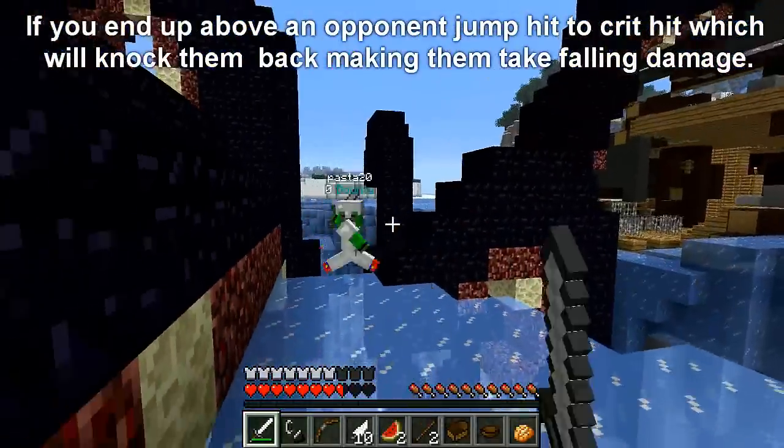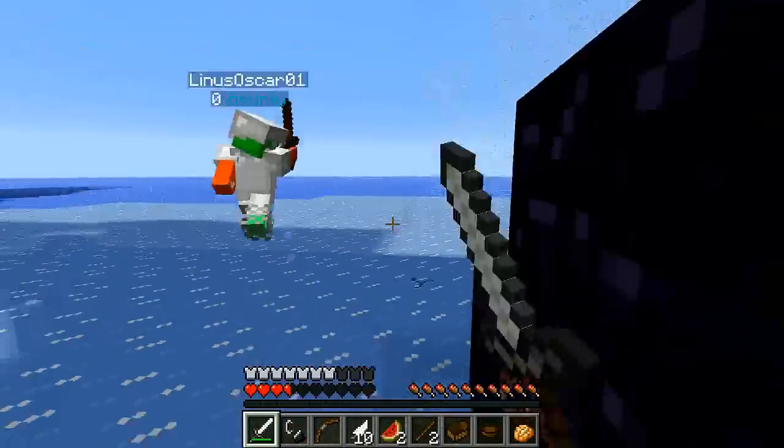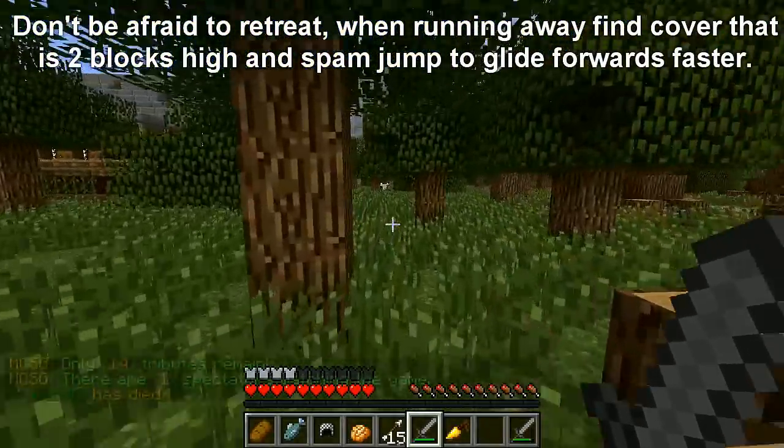The fourth tip: when you sprint, jump, and then hit as you land on the ground, it does a crit hit which will knock an opponent back. If you saw at the beginning of that clip, I did knock someone into that ice ravine, so that works.